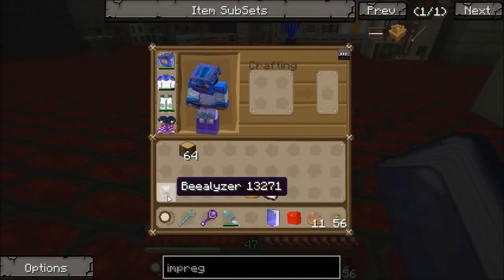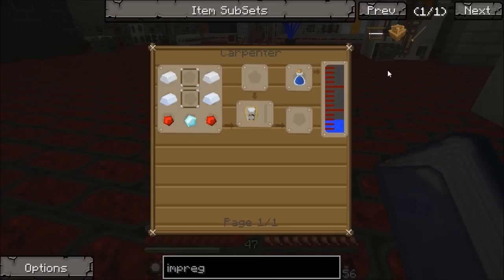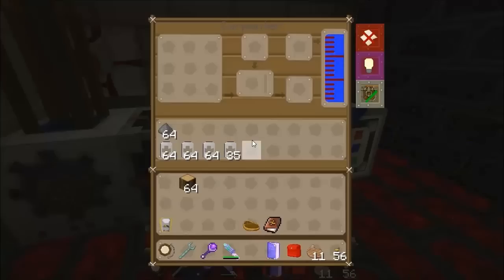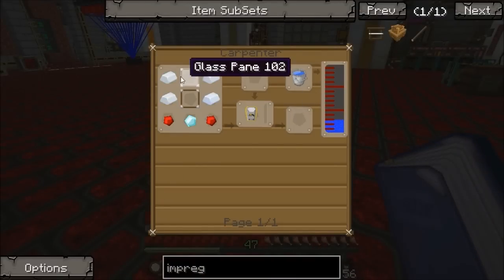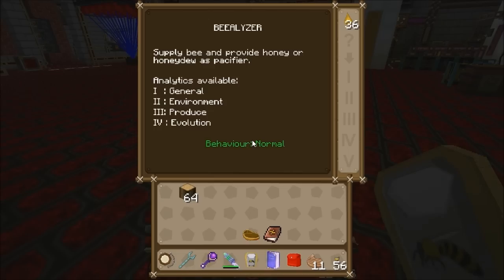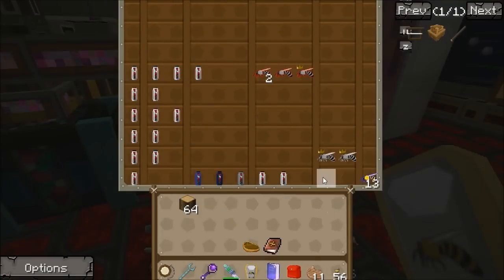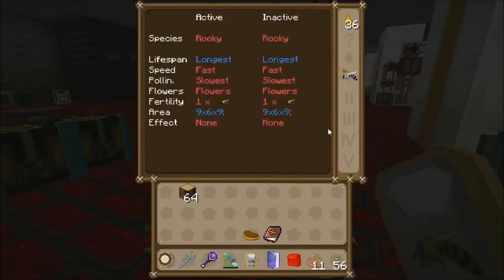You're also going to need a beelizer, made in a carpenter with water this time, so you'll want to have a separate carpenter that gets water. The beelizer uses one diamond, tin, some glass, and some redstone. This is a very important bit of kit for bee breeding — it lets you drop a bee in and examine its stats. These are a couple of bees I've modified — I call them my blanks. All I need to do is imprint a species onto these to make them into something else.